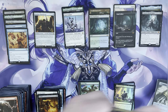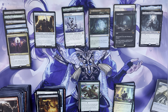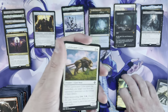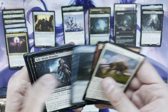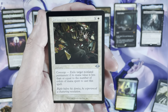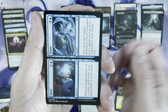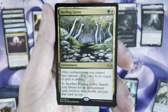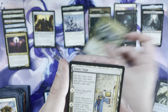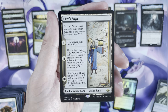Priest of Fell Rites is a decent card in its own right — solid budget reanimator card, doesn't really see a ton of play but does some things. This is the last pack of the middle column. Feast of Sanity, Prismatic Ending in a retro frame — really off-center, that's weird — and Sterling Grove! That's a solid card; I think Sterling Grove might be above $3. And then — Urza's Saga! Let's go! I saw the Rustic Buddy early and thought that was a good sign.